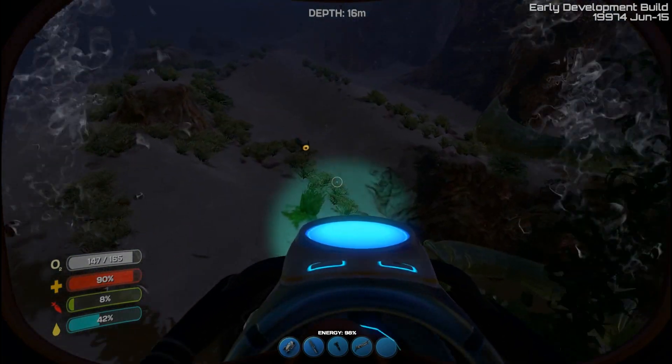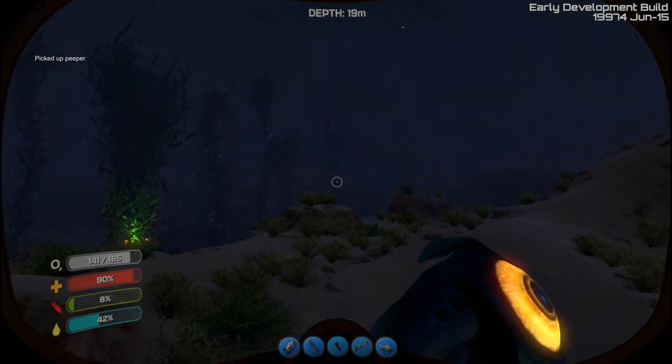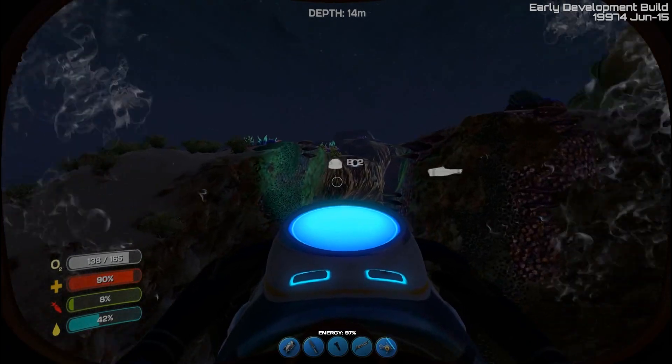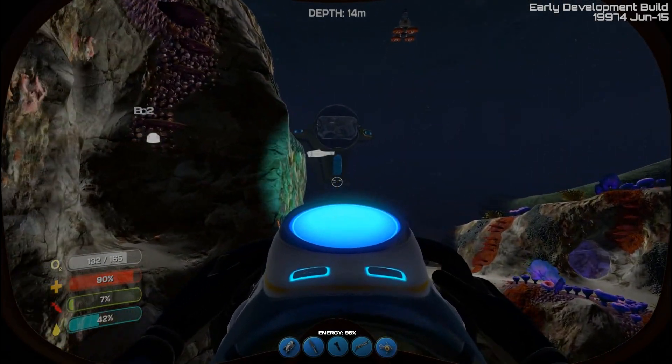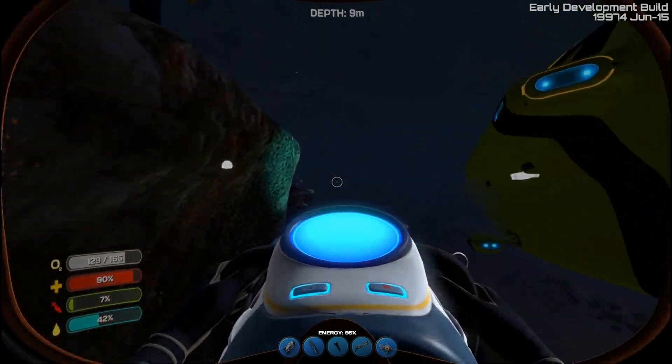Catching fish can be a little difficult. Got him. So you can see I've got him there in my hand now. So what I can do with that is swim back. So when you spawn, you start off in this life pod thing, so I may as well just show that first.